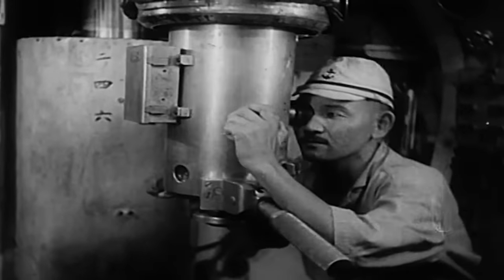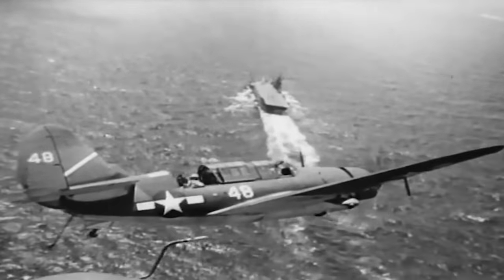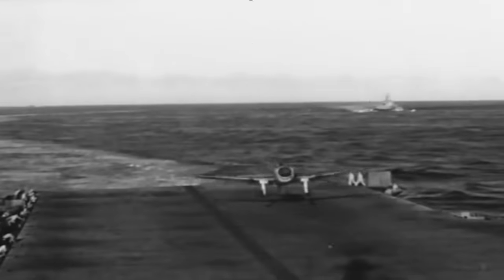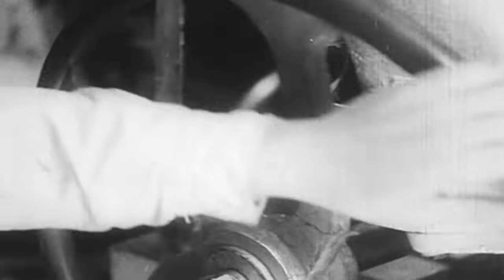Imperial Japanese Navy submarine I-19 took her time to approach her target, USS Wasp, one of the first and smallest aircraft carriers developed by the US Navy. As Wasp recovered her aircraft and patrolled near Guadalcanal to thwart enemy reinforcements, I-19 advanced silently, remaining undetected.